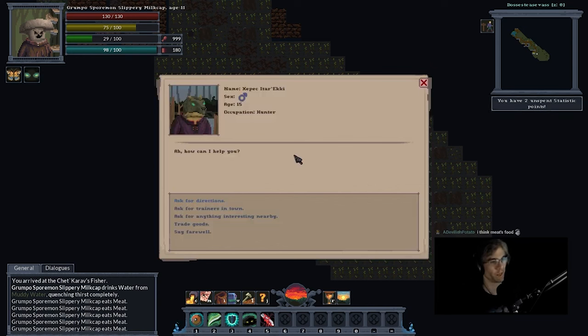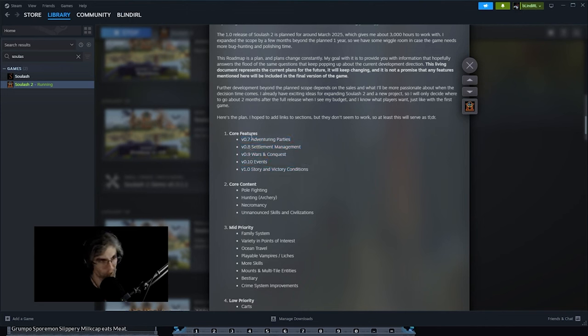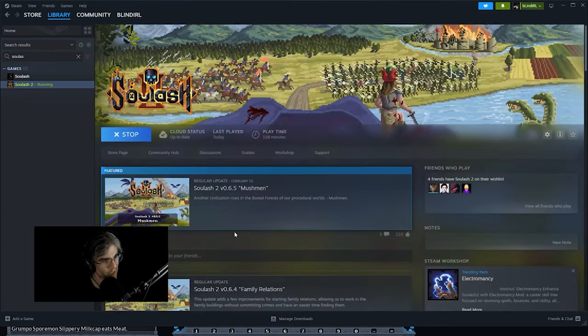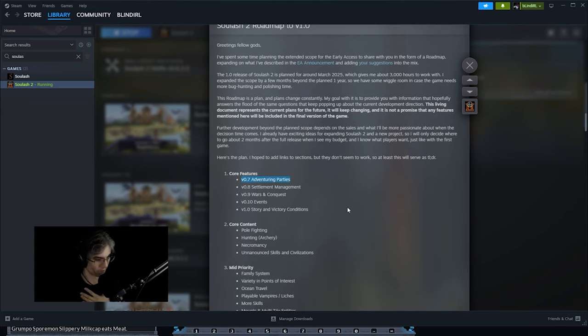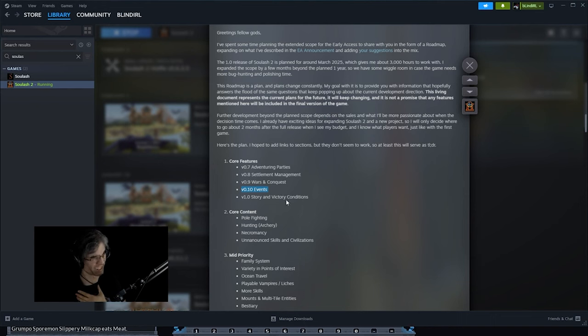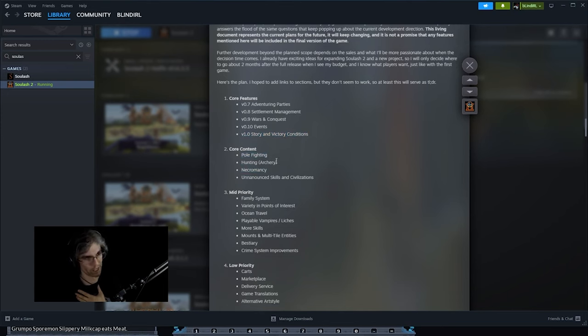Eventually as this game develops — right now it's mostly just a sandbox — the developer's roadmap for this game looks kind of rad. So I'm going to pop open the roadmap. Currently sitting at version 6.5. Core features they want to have: adventuring parties, so being able to have more than one person moving around in game; settlement management; wars and conquest; events, which I think are world events; and story and victory conditions — that's what they want for 1.0. They also want to add pole fighting, hunting as a skill, necromancy which was in the first game, and unannounced skills.